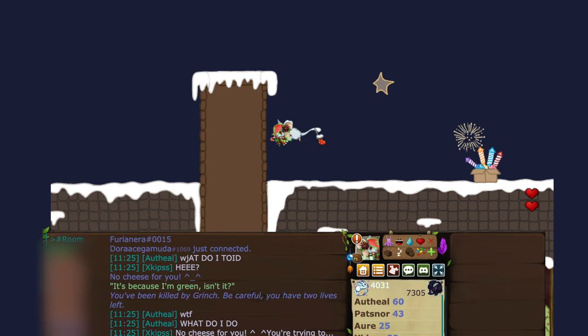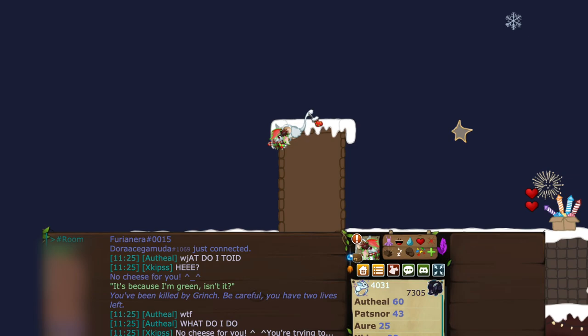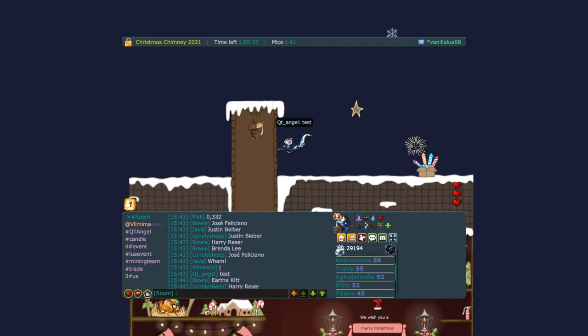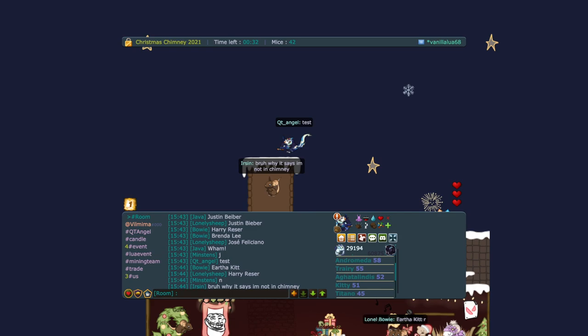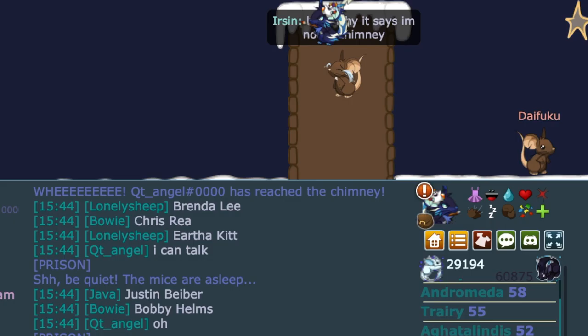Once you finally reach the roof, it's okay if you don't land in the chimney directly — just wall jump a bit and go inside. It gets you stuck there inside, kind of like a spider web trap. In your chat box, it will acknowledge that you've made it to the house. Now you just wait until the next event map comes around.